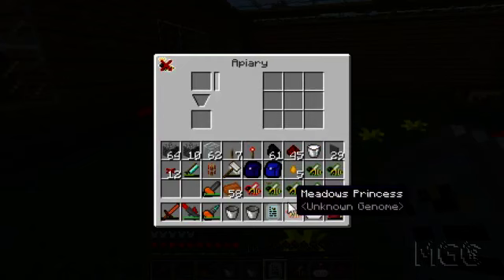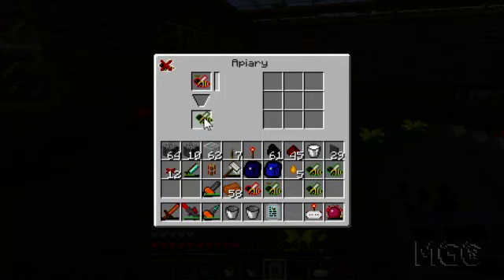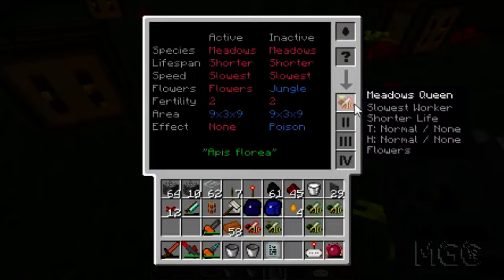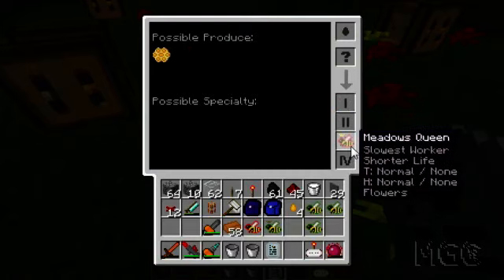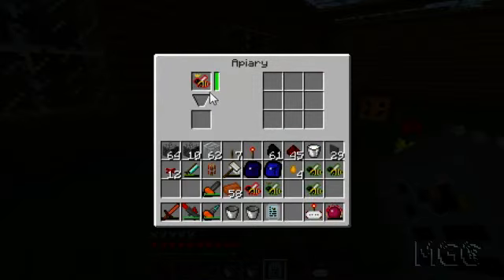Let's breed them again. This princess goes in the top. Meadows drone. Let's try breeding it with a tropical drone - let's see what happens. Meadows queen, unknown genome. Let's see what's in this meadows queen. Inactive - it just ate up that tropical thing. You can see there's a bit of crossover with the properties here - it accepts jungle flowers as the inactive genome. And it has a chance of poisoning still, but that's the inactive side so it's probably not gonna happen. You can see there's a few of those jungle genes in this queen now, and we've discovered no mutations yet. Not too much of a fail, which is good.